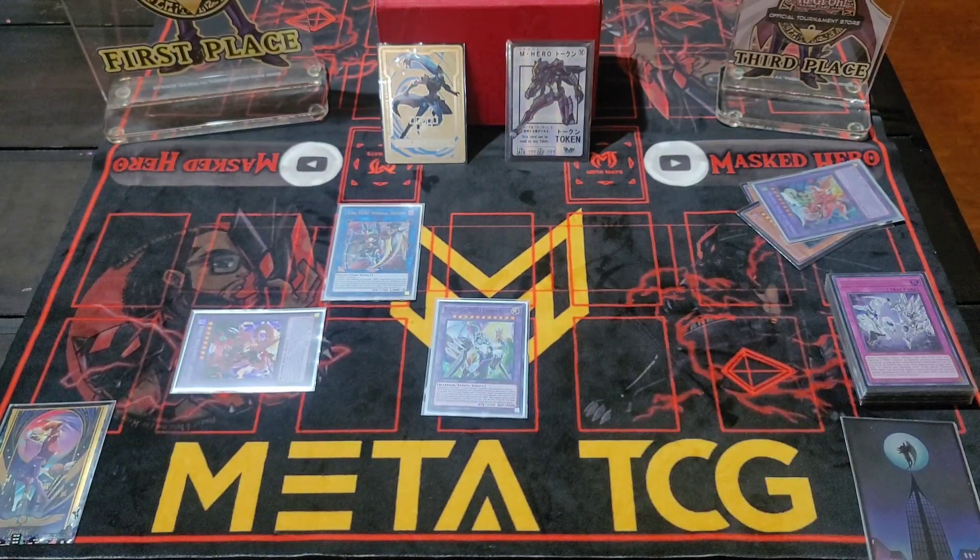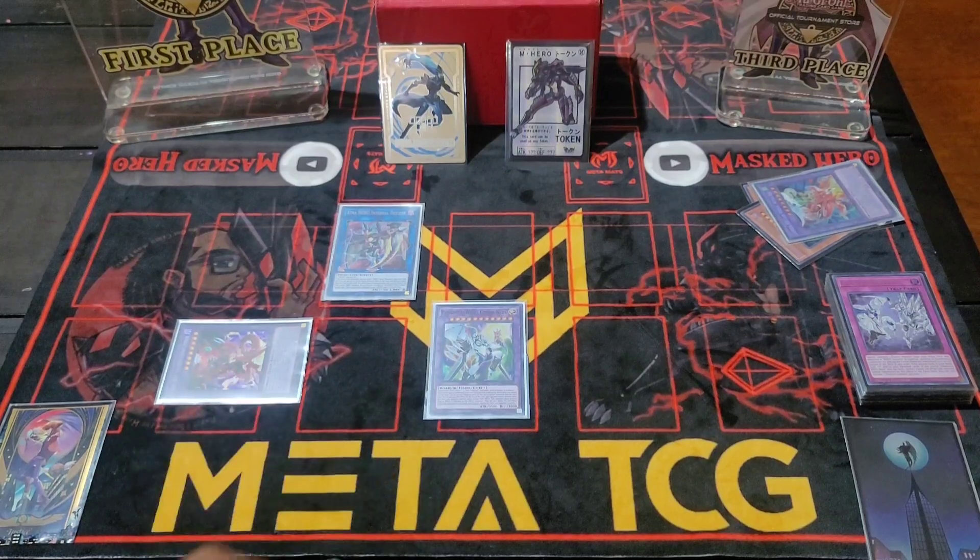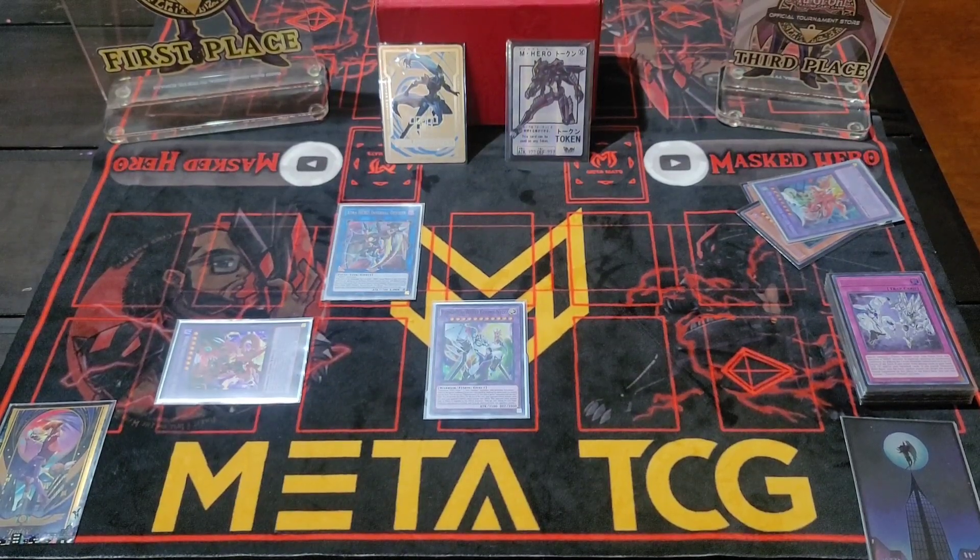That is the end board: Cosmo Neos, DPE, and Inferno Divisor. You have DPE to pop unchained monsters, trap cards, or whatever they try to set — and because of Cosmo Neos, they cannot activate the effects of those cards this turn. That's the combo tutorial — I appreciate everybody for watching.